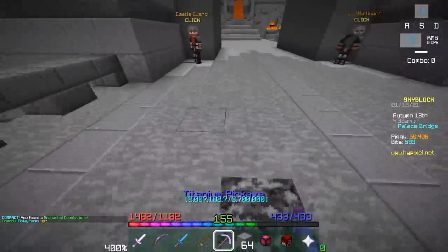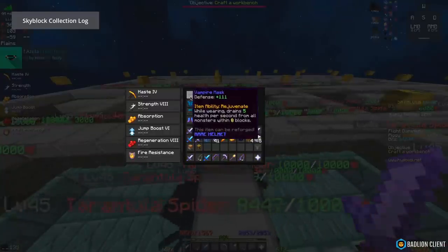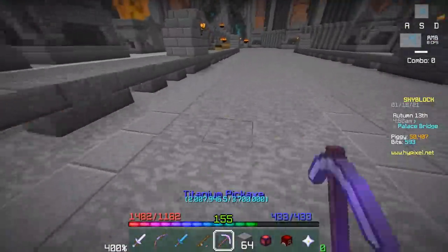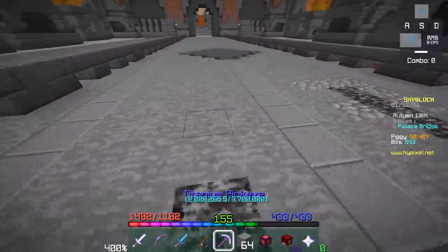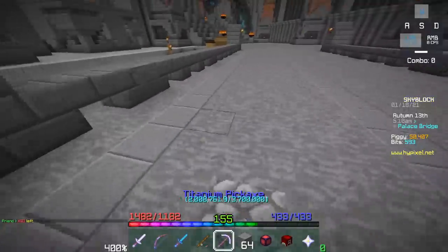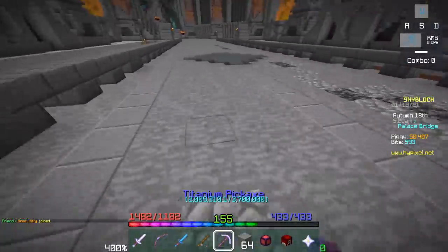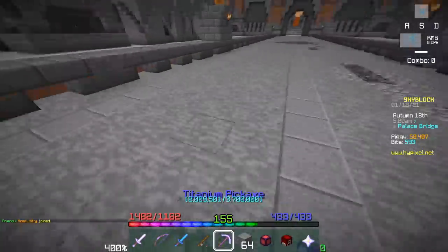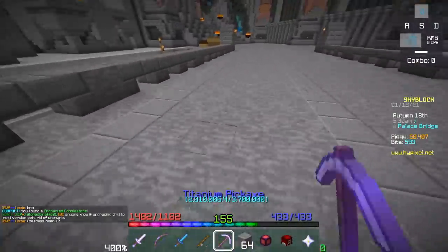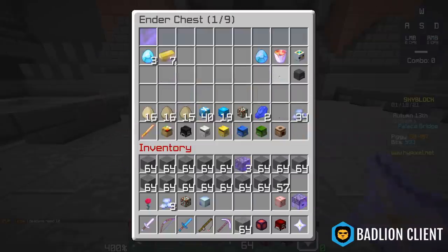Speaking of AFK methods, the vampire mask exploit allowed players to harvest combat XP on their private island using teleport pads to change the player's direction, bypassing the anti-macro system that checked for head movement before awarding XP. The user could then equip a vampire mask near combat mobs and kill them using the mask's effect. This no longer works — you can't use the effect on private islands or get combat XP on islands at all anymore. I think this is also how people leveled up their rev armor.